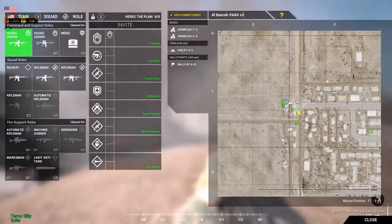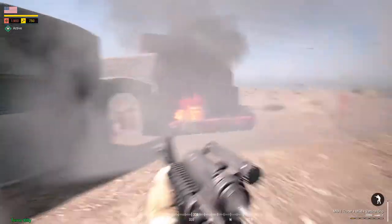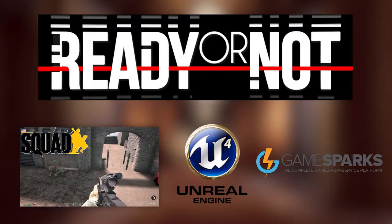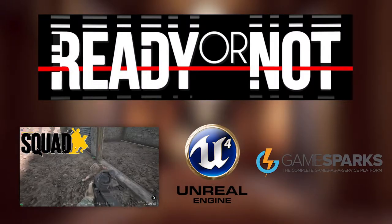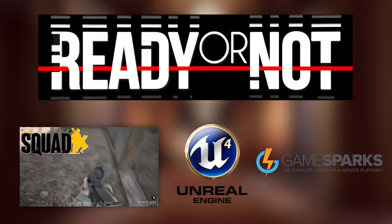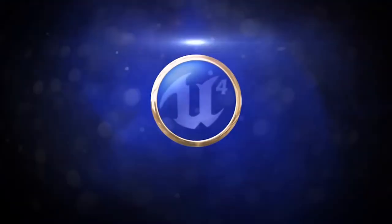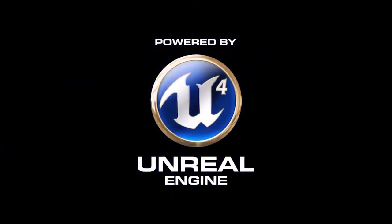If you're wondering what's going on, the point of this video is to show you what kind of engine we're going to be looking at once we get into the game. Take Squad, for instance — it's a game that I like to play a lot, and it's the exact same engine that Void Interactive is going to use for Ready or Not: the Unreal 4 engine.